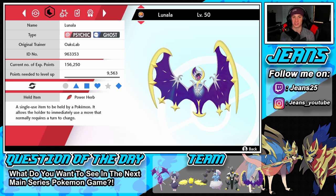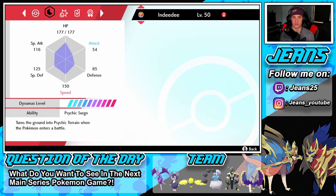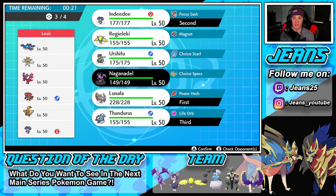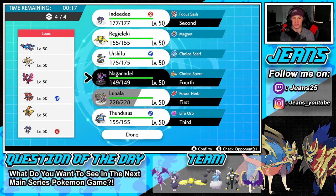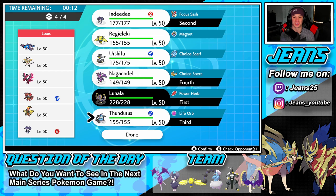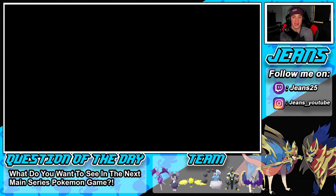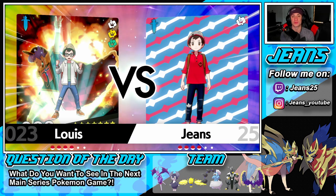Let me check — Lunala should outspeed Kyogre at base 143, I think Kyogre is a little bit slower. Indeedy is going to rock out with Lunala, and I think I'm going to bring Naganadel and Thundurus as my back two. Naganadel is such a cool Pokemon — it hits very, very hard and we have Choice Specs, so if things go our way we can dominate this battle.